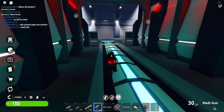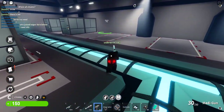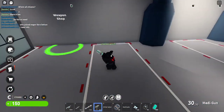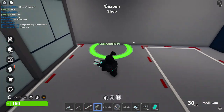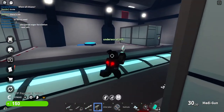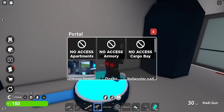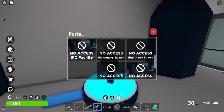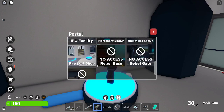Here is the cargo gate, which we just call 'cargo.' You can go two ways. There's another weapon shop in here — it's the same exact shop. There's also a portal, which is a game pass that allows you to travel to anywhere you're allowed. As a citizen, I can only go to outside spawns.